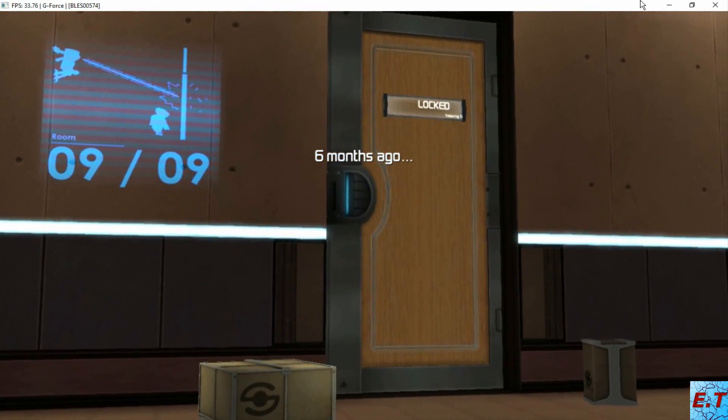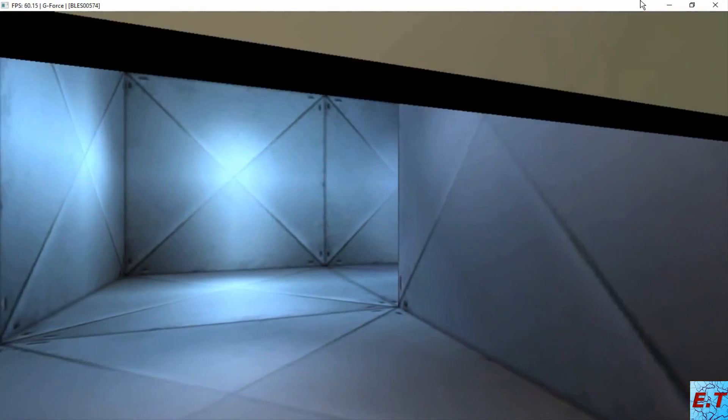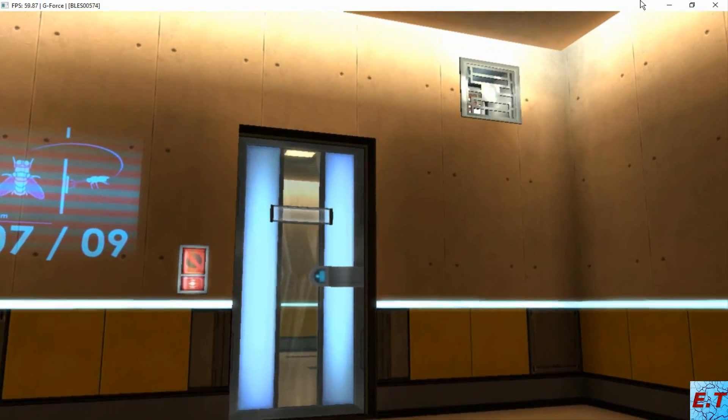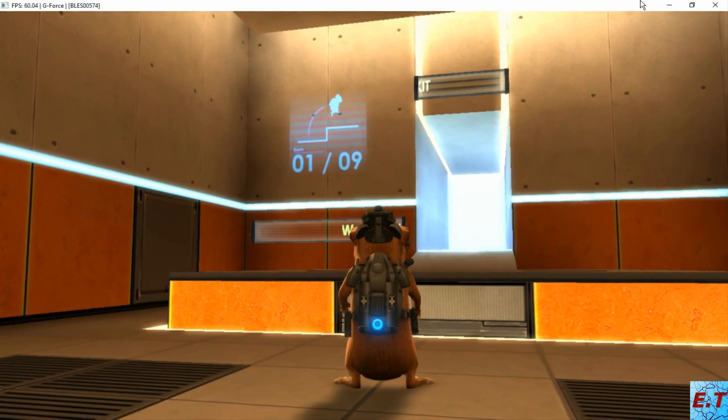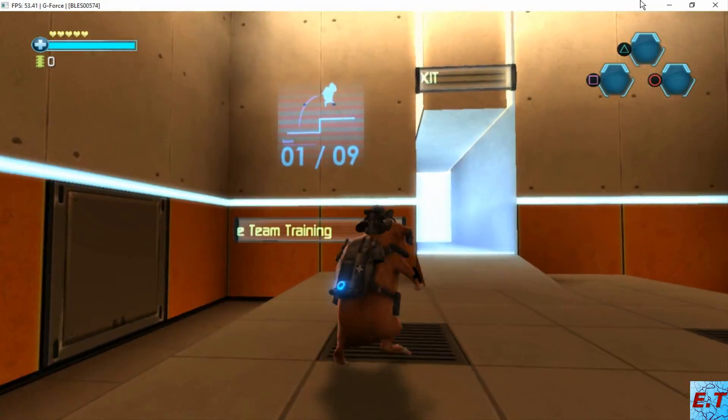I'll be monitoring you throughout this training session, but your PDA will provide you with all the information you'll need. When you're in the field, it will be a vital piece of your mission equipment. When you're ready, head through the exit door to begin.